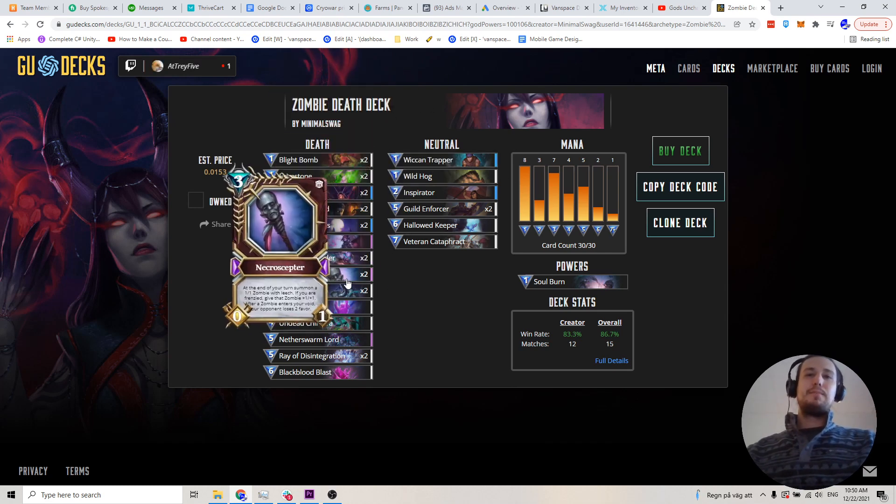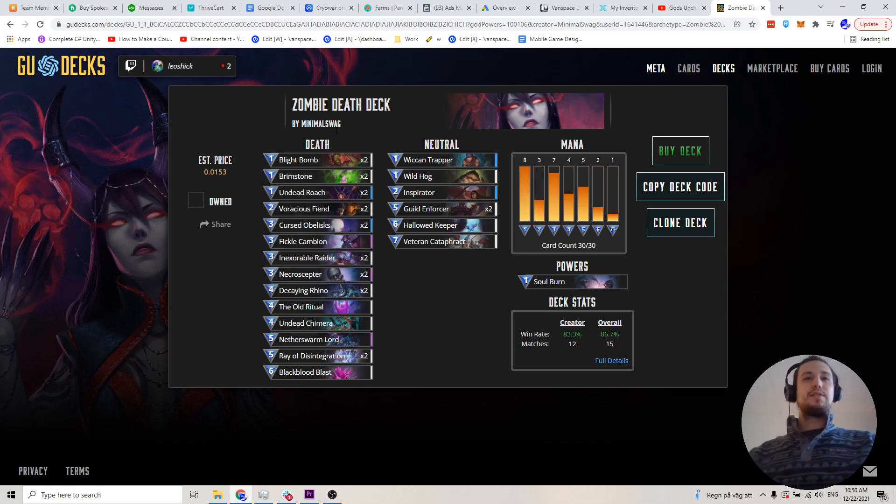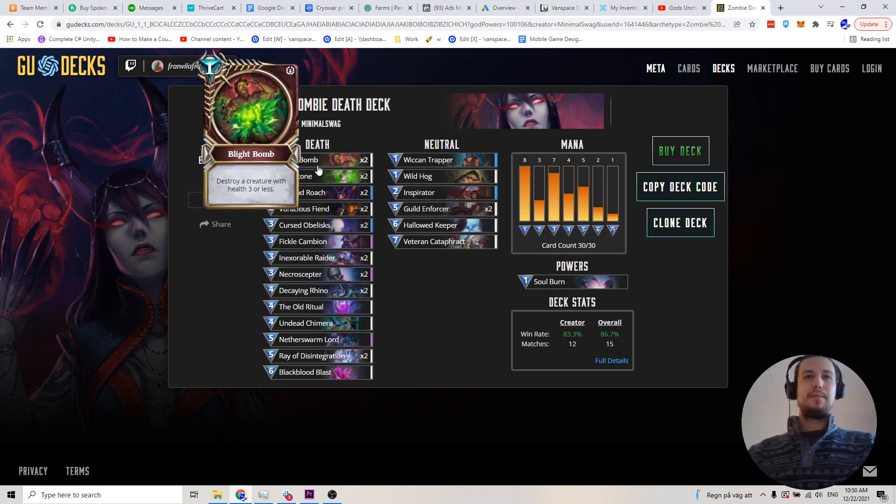Basically, most of the cost in this deck comes from the Necroceptor itself. We have two of them because we want to pick them up early in the Mulligan stage or right at the beginning of the game. We typically won't use both of them ever, but it's just there so that we can have a double chance to draw it early. So let's go through it one by one. Blight Bomb — pretty self-explanatory. Should definitely be running this in almost everything death.